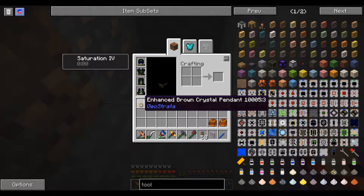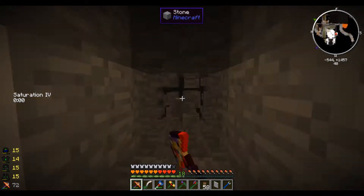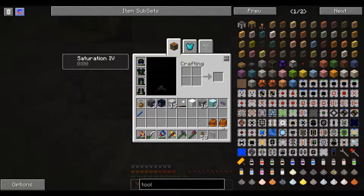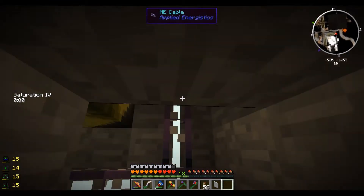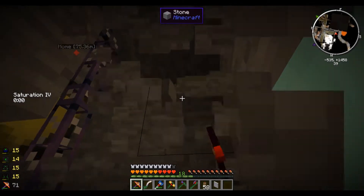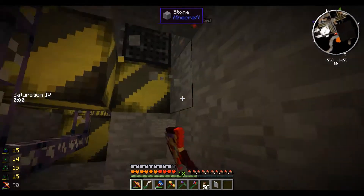If you see the saturation thing over here - I don't have my brown crystal anymore. I made a brown crystal pendant which always keeps me fed except in the nether. For some reason I'm getting a ton of server lag, I don't know why. Okay, so that is in the middle.